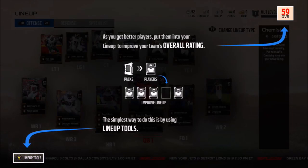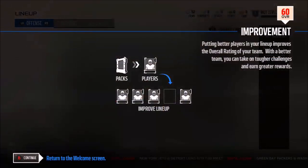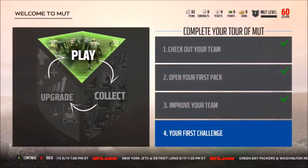I go ahead and add these two players they gave me — these two mediocre golds — to my lineup. I hit best team and guess what, it goes up from a 59 to a 60. Woo-hoo! Let's go.